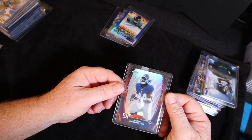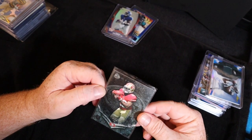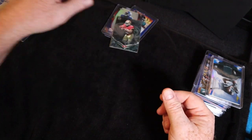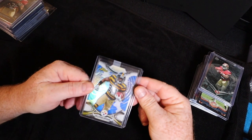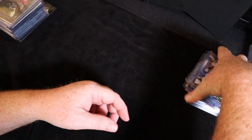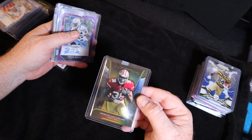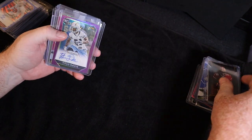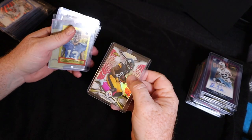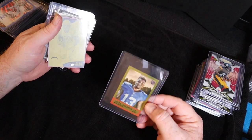There's Odell Beckham Jr. — he wound up not signing with anyone, had some drama on that plane. Carlos Hyde Bowman Sterling rookie — don't think it's numbered. Antonio Brown numbered to 250 Topps Finest refractor — another drama king there. Marcus Latimore Bowman Sterling gold refractor to 50. Titus Davis 2015 Prism.